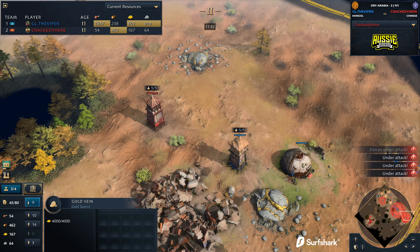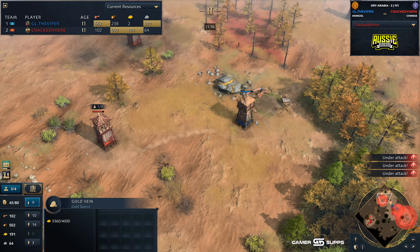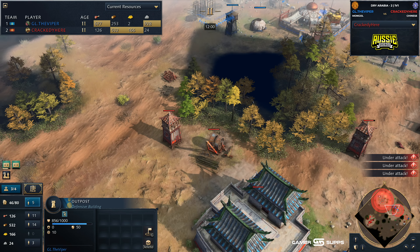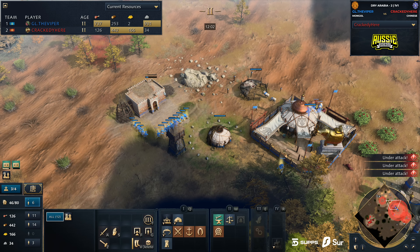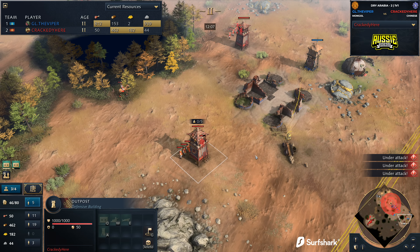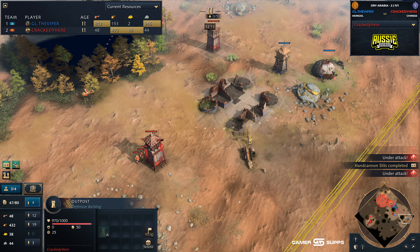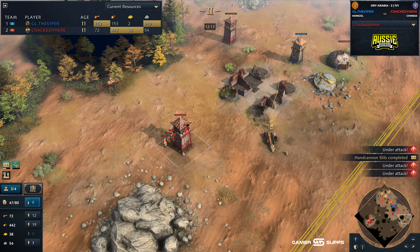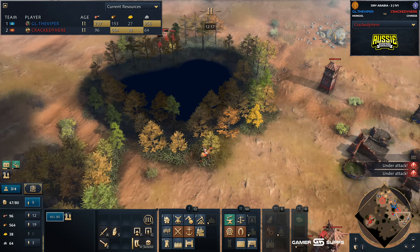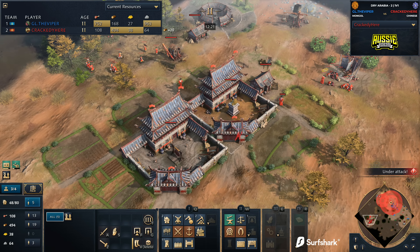Those villagers have to fall back. And remember, now that this outpost is up, neither of these gold veins can be mined by the Viper — leaving him in a very difficult position with no accessible gold. Sure, he's got outposts up on those gold mines, which is great if raids come through. The step redoubt is now coming up inside Viper's base, but Crackety has perfect vision of his enemy's base. A second outpost is now coming up on this flank, wiping out any security in this position.